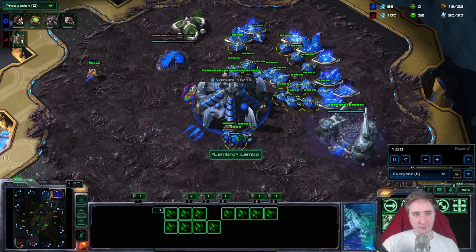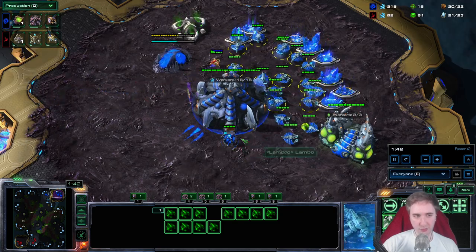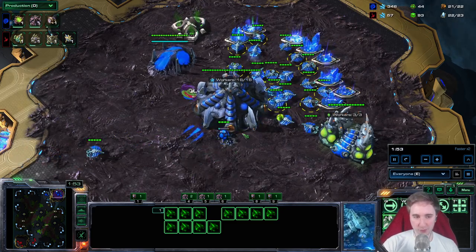This is also safe against any form of Archon timings if they want to go for that, because you have a lot of Queens and a Roach Warren. You can go Roach Hydra with a lot of Queens, which in general is good against the more aggressive two Stargate Voidray follow-ups.